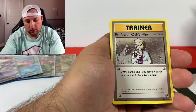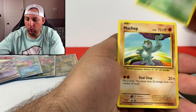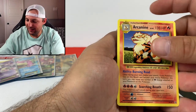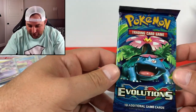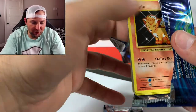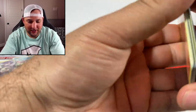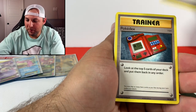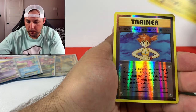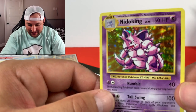Last Blastoise pack right here - let's see what we can pull. Metapod, Professor Oak's Hint, Brock's Grit, Pikachu, Staryou, Onix, Weedle, Machop - Metal Energy reverse and Arcanine non-holographic rare. Last pack, number 18, from the first half of the booster box. Volpix, Sandshrew, Ponyta, Magnemite, Pikachu, Misty's Determination, and a Nidoking holographic! Looking sharp - just like the original, almost.